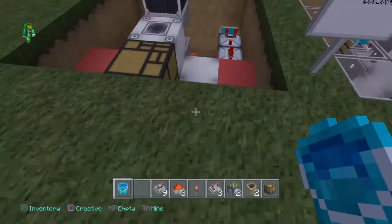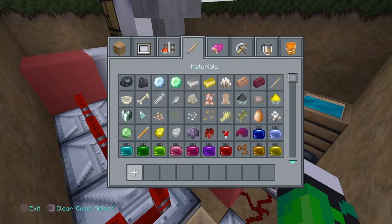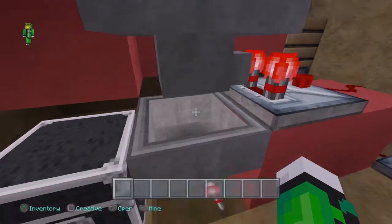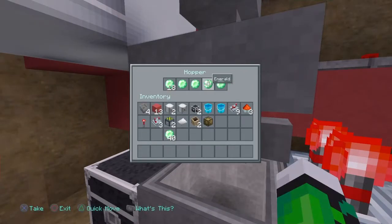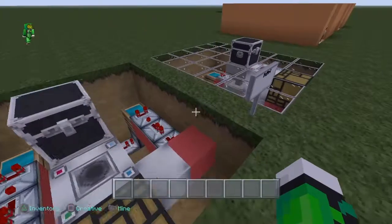Now I'm gonna go ahead and put all these items away and do this one as emeralds — just like the other one. Get a stack of emeralds, go to the hopper facing the comparator, and put 23 in — 18 stay in and four stay in, and one will shoot down because there always has to be one in this hopper for the items to flow through. The best way to do that is to take a stack and put one individual in each slot — 19 here — and you will be good to go.